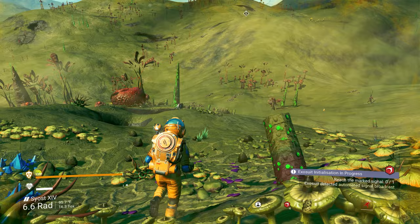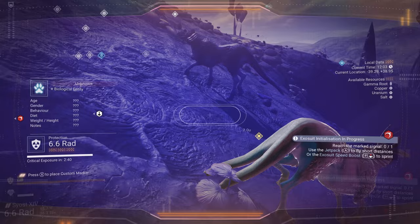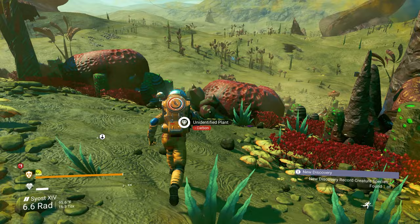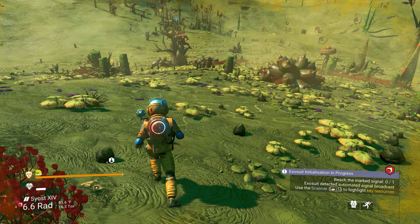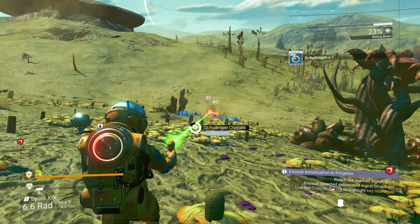Look at this little guy — you have a scary face. Because we're not doing the tutorial, we're not gonna learn the recipe for the hermetic seal, therefore it's gonna be rough. We can't fix a ship if we don't have a hermetic seal — that's a big problem. We need to make some life support gels, so let's get some dihydrogen. Dihydrogen is your best friend — you can make launch fuel from it and get life gels out of it.